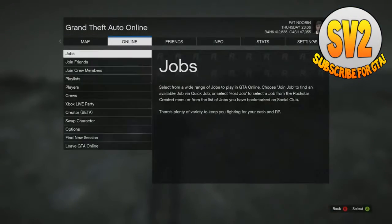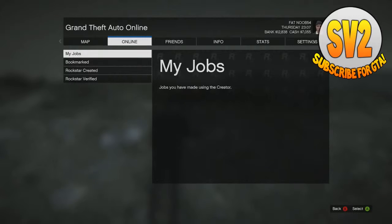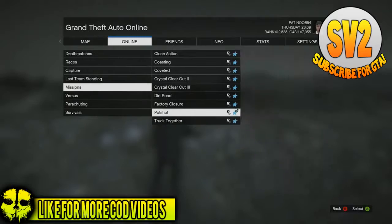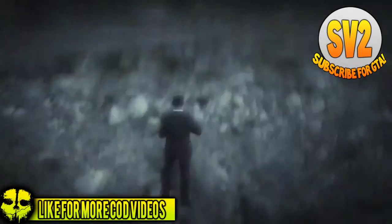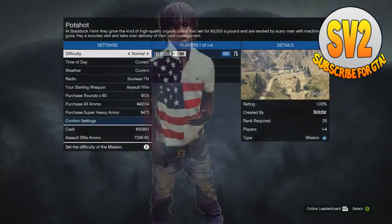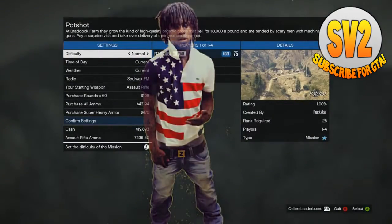So let's get straight into this. First thing you need to do is go online, then Jobs, Host Job, and go to Rockstar Creator Jobs. Next, go on Missions and select a mission called Potshot. This mission is really quick and simple — all you have to do is drive somewhere, get a truck, steal it, go back to Trevor's place, and bang — RP.